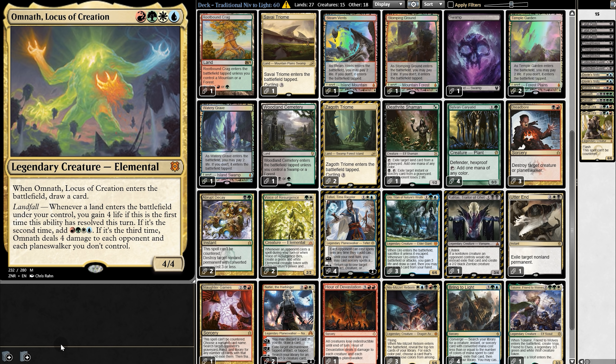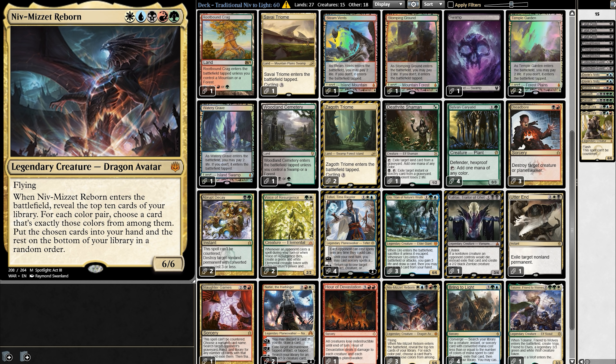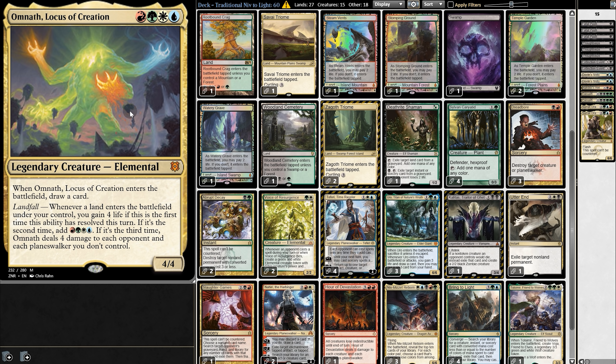Ideally, Niv will find another Brignolite, which then, on the following turn, we can search for and play Hour of Devastation. It deals five damage to all creatures and planeswalkers, and because Niv has a toughness of six, Niv will survive the wipe. That's basically the go-to plan in every game. Everything else is trying to hit every color combination, so as long as it runs multicolored cards, the deck is actually pretty flexible.